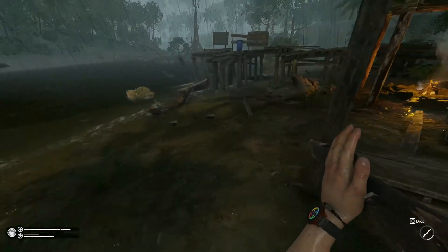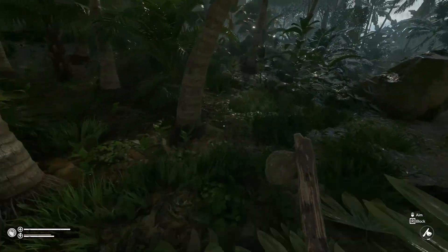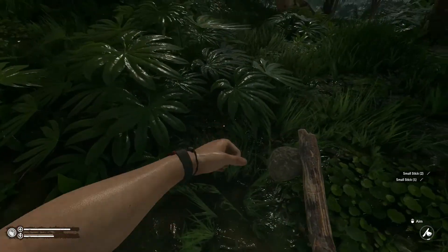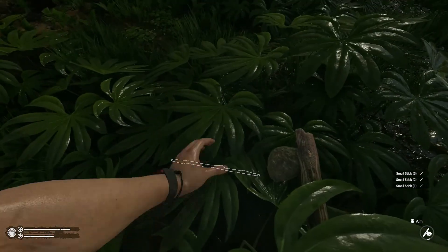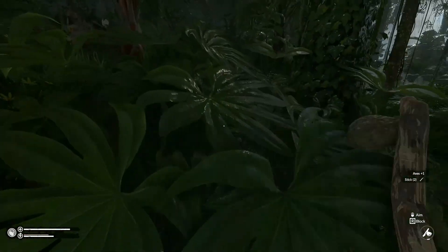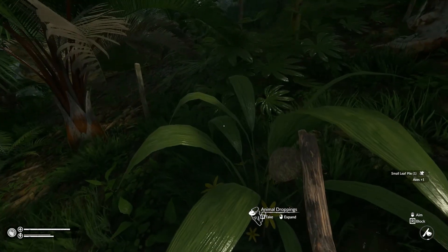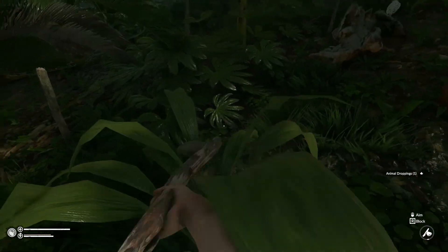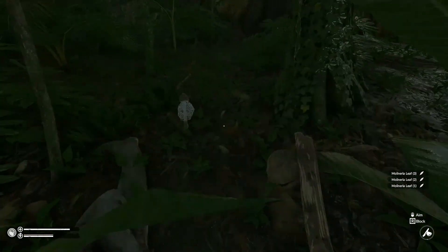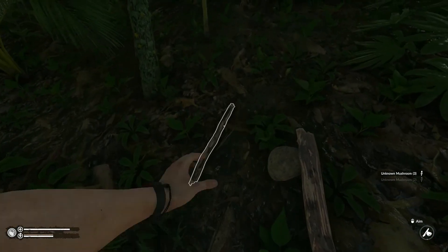We'll drop it down here beside that one, and we'll try to get a few more small sticks because to craft the arrows it's two feathers and one small stick. We'll try to find a couple more sticks just lying around — we'll definitely need those for the fire at some point. I wonder if that was there all this time and I just overlooked it earlier. I definitely feel silly now.